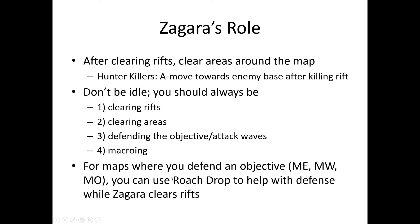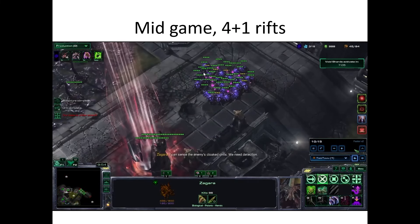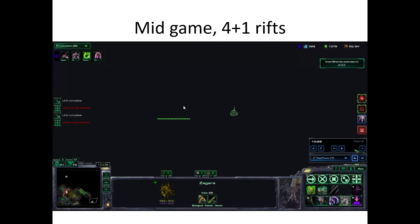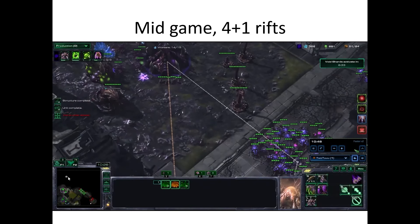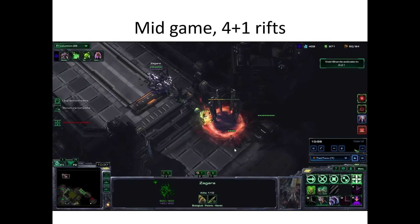For maps where you defend an objective, you can use Roach Drop to help with defense while Zagara clears rifts — just drop the roaches and they take some hits and stall time. Here's a mid-game example: there's a rift left alone because it wasn't safe to deep tunnel there without Roach Drop. Zagara deals with four rifts about to spawn plus one left behind. After killing one already on the field, she destroys another, then moves to the next one, using Roach Drop on the far rift. She waits until it's past 10:20 since that's when enemies spawn, then once it's safe, goes and gets rid of it.